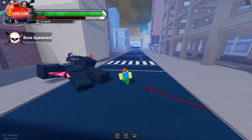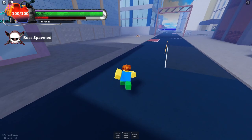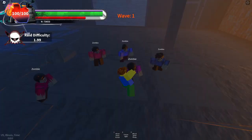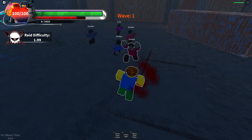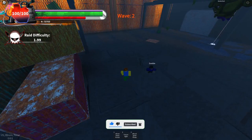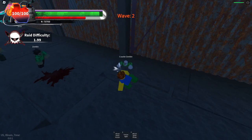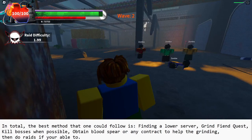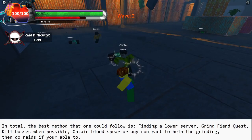The other method I recommend for leveling and money is the zombie raid, found at the construction site on the red pad. You can bring others to help fight the zombies and the zombie devil boss, but the difficulty scales with the number of players. Successfully clearing it rewards 1000+ yen and tons of EXP. Overall, the best strategy is: find a low-population server, earn enough for your weapon, grind the fiend quest, get a contract like the blood spear for its range, kill bosses when available, and do raids. Good luck grinding.